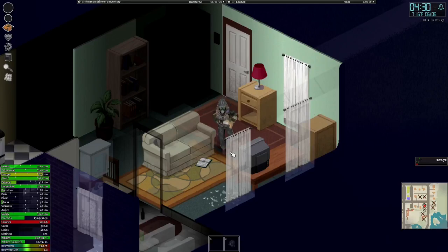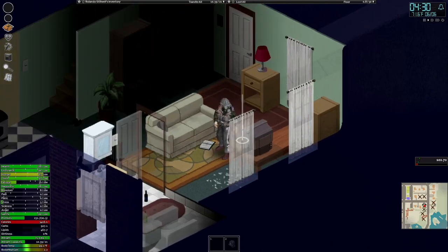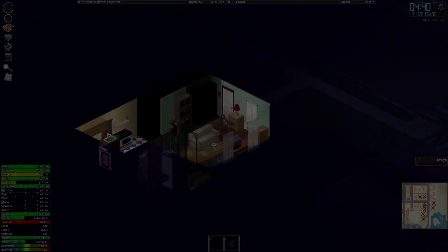Yo yo, what's up fellow gamers, welcome back to the channel. Today we're back on Project Zomboid for the sixth episode, and with this episode we are finally going to get a safe house because I think it's finally time we get a house going and start stacking up some loot and get stuff going. So let's hop right into it.